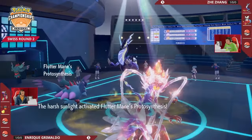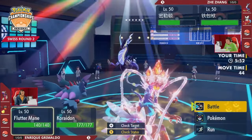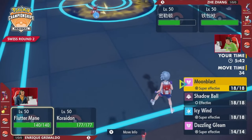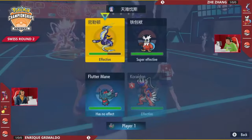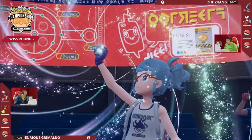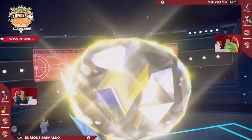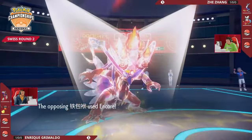Even better — Incineroar's Parting Shot limits Miraidon's special attack output and opens a pivot to something that can capitalize on sun. The problem is there's no stopping the next Encore if Iron Bundle tries it again; Flutter Mane can't Rage Powder it away and is slower than Iron Bundle. Chien-Pao is now stuck in Protect via Encore, which fails to go through. Miraidon terastallizes with the electric tera to make up for the Special Attack drop from Parting Shot — but Moon Blast from Flutter Mane knocks it out before Miraidon can go offensive.